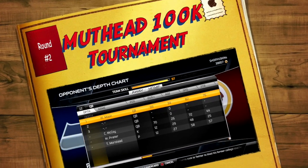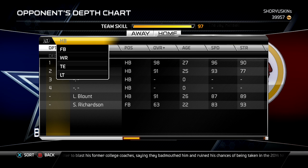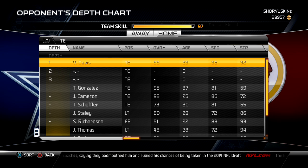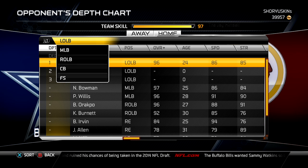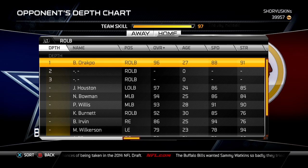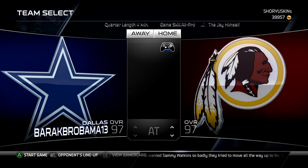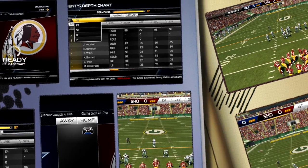Yo, what up? Jay here bringing you some ultimate team gameplay. This was from mutthead.com — they have a tournament, guys throwing in for a hundred coins. I'm gonna get in this. This is round two of my round one matchup. I've just shown you this team real quick; we both have 97 overall teams, but you can tell my team is probably a lot better. I have an overall team playing Brock Robama 13.